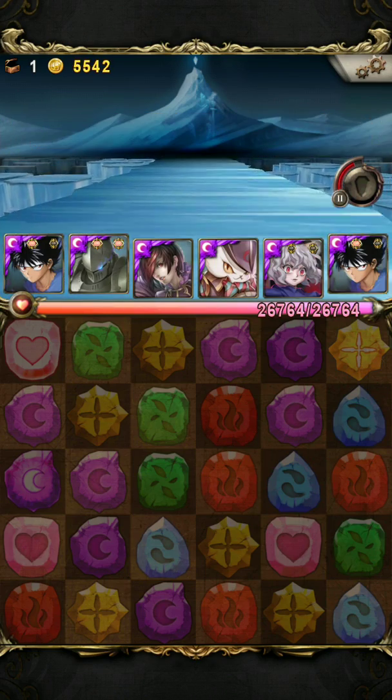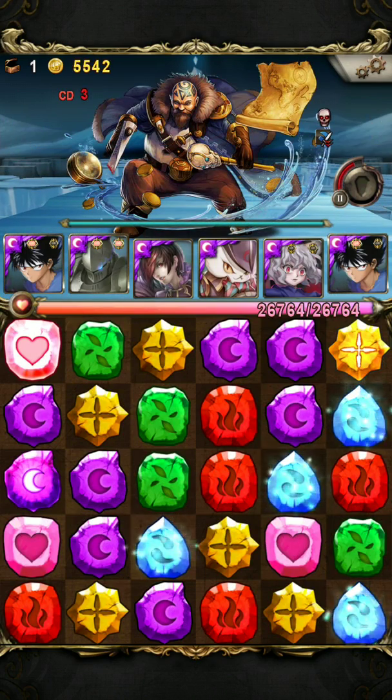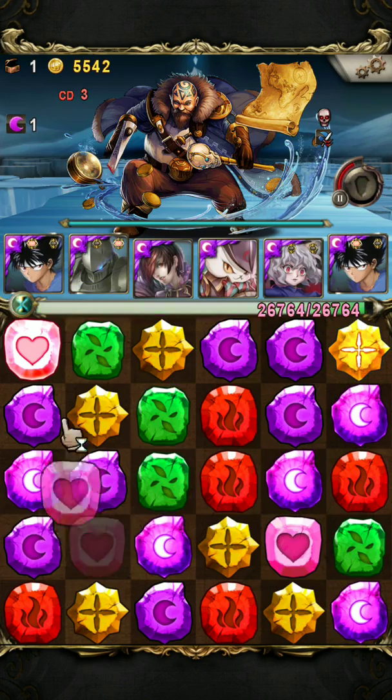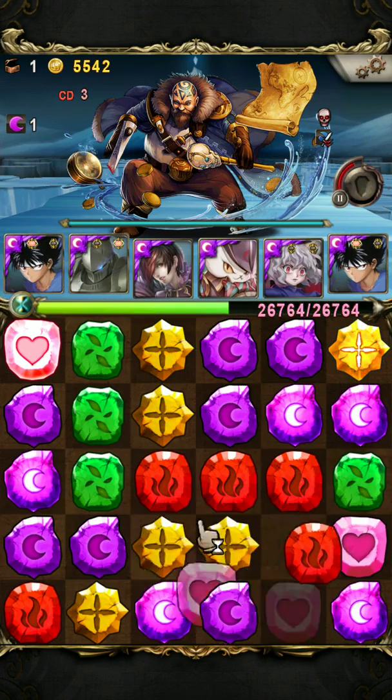Next battle, we have Laif with Water weakening. So here, we activate Lancelot Convert to get rid of all water runes, then spin and kill.